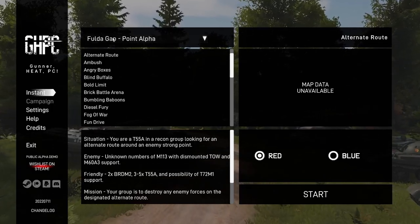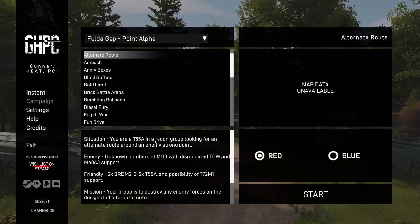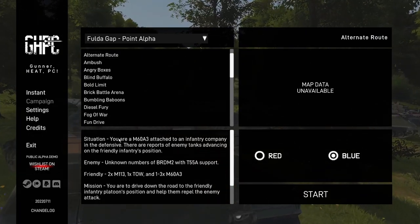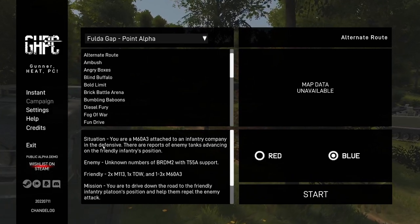This is Instant Action, Fold-a-Gap Point Alpha, alternate route. You are a T-55 in a recon group looking for an alternate route around an enemy strong point. On blue side, you are an M60A3 attached to an infantry company in the defensive.